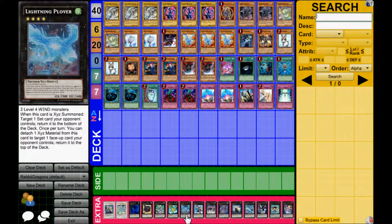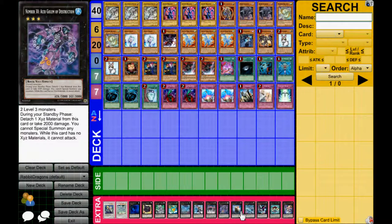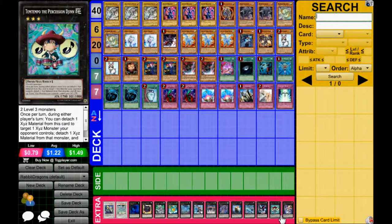1 Maestroke. If people don't know what Lightning Pullover does: when this card is Xyz Summoned, target 1 set card your opponent controls and return it to the bottom of the deck. Once per turn, you can detach 1 material — target 1 card your opponent controls and return it to the bottom of the deck. So it's basically like a Phoenix Wing Wind Blast to hit facedowns. Also 1 Maestroke, 1 Shock Master, 1 Acid Golem, 1 Black Ship of Corn, 1 Photon Papilloperative, and 1 Temtempo and 1 Zenmaister.